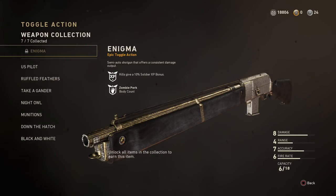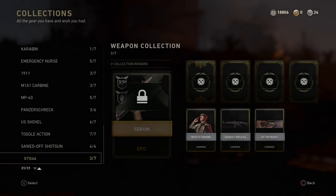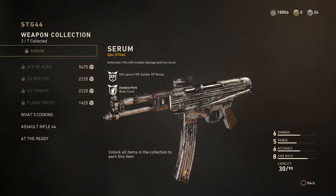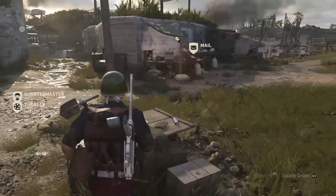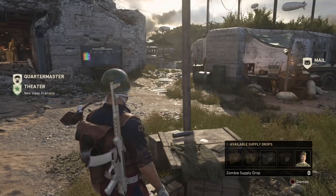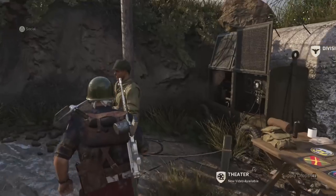Who knows, that may even result in the secret uniform being unlocked. But right now it's all speculation. I'm grinding hard to try and get it to you guys, but it's very difficult to rank up right now - I've lost motivation because I'm getting around 8,000 XP per game whereas before I was getting around 24,000. Hopefully they fix it in the upcoming update on Tuesday.